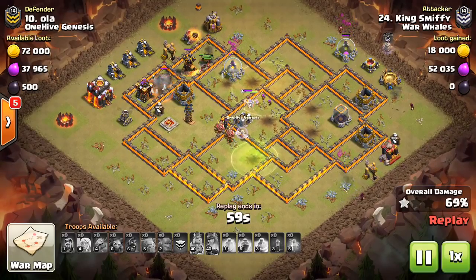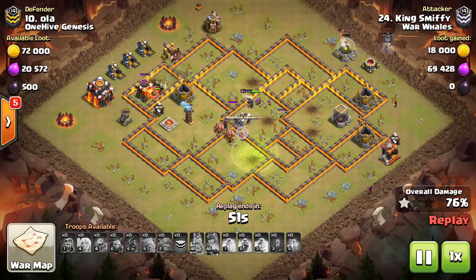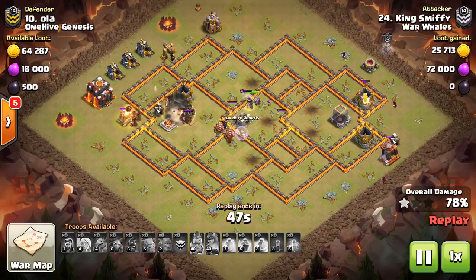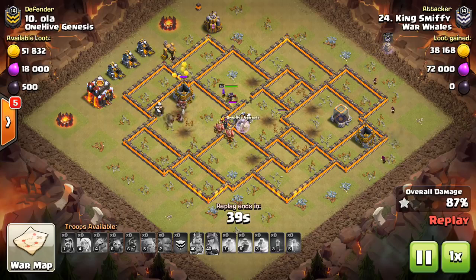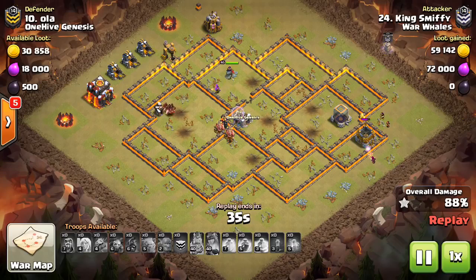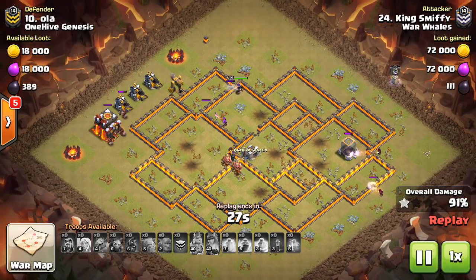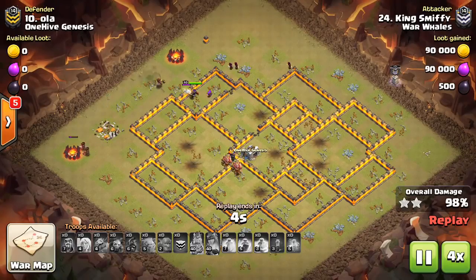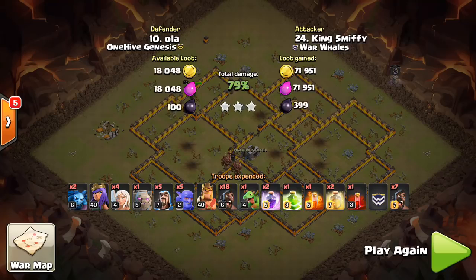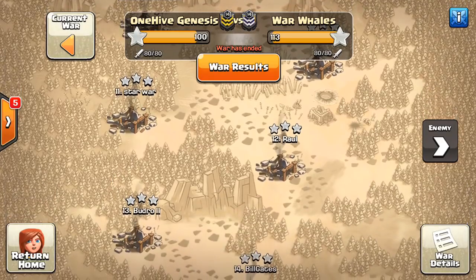He has that skeleton spell, which is a nice thing to bring on these hog attacks. If I were him I would have used that skeleton spell sooner — he could have saved his king if he dropped it sooner, because the single inferno probably would have gotten distracted, although there was a multi inferno right next to it to take out any skellies that spawned. But he got the important stuff taken out — I think he got the king as well with his kill squad. So he got both heroes and got the core of the base taken out just as the hogs were moving through. An important point: when doing a hog attack, you don't just have to wait for your kill squad to take out the two important things — it can be simultaneous, as long as the pathing is done by the time the hogs are in the area. If you get a heal spell on both your hogs and your kill squad, that's great value.